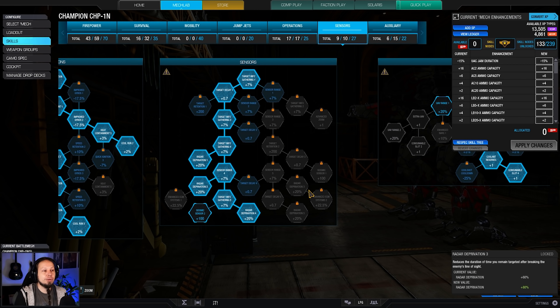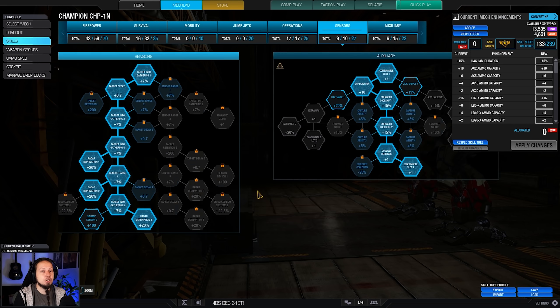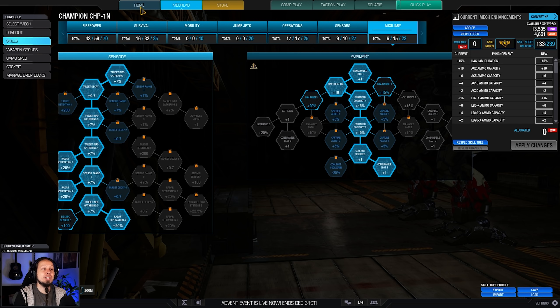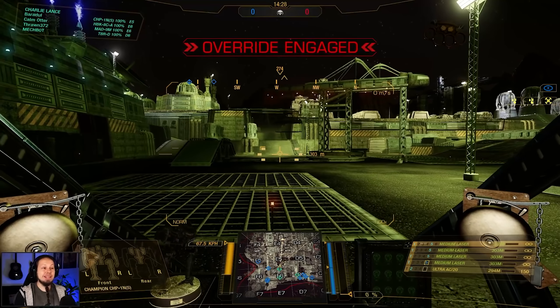We got Radar Deprivation for convenience — we want to break locks and do some peeking shenanigans. And then obviously two Cool Shots to keep the mech cold and keep brawling when needed. We also have a UAV today. That's the build, everybody. I wish you all a lot of fun in the two games coming up. As always, don't forget to leave a rating and subscribe to the channel for more daily content. Now it's time to hit the battlefield.